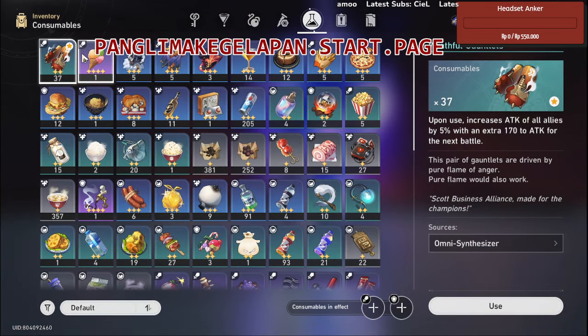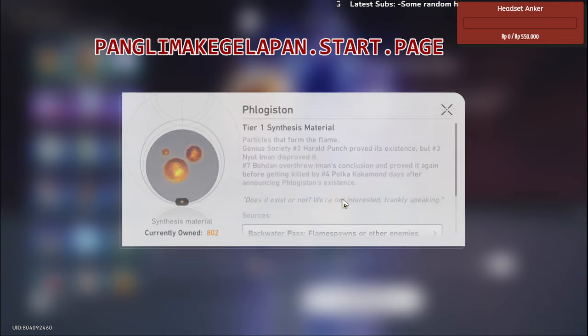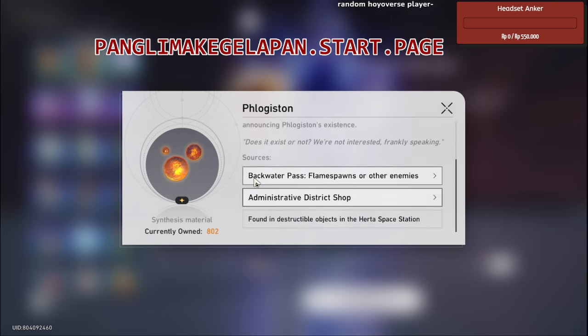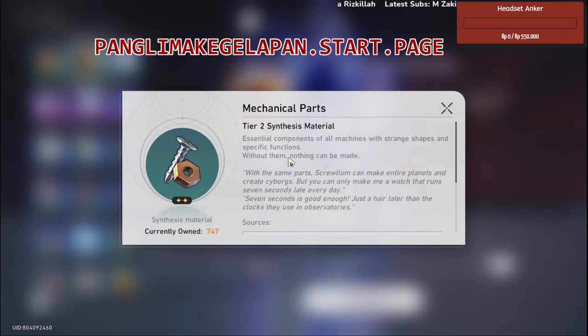Some of them are really easy to farm. This one — Red Bull of Gauntlet — is one of them. When you want to make it, it's already easy, and you can get it from a lot of places. When the game first released, you got this a lot.